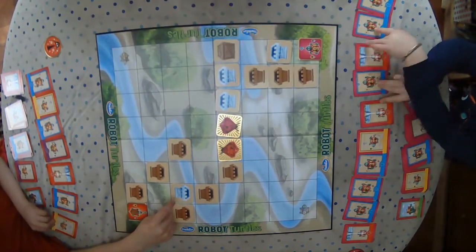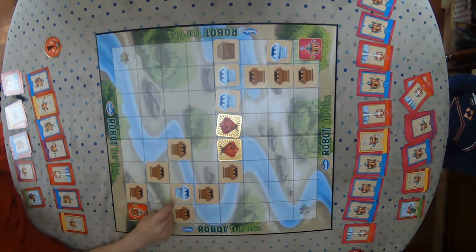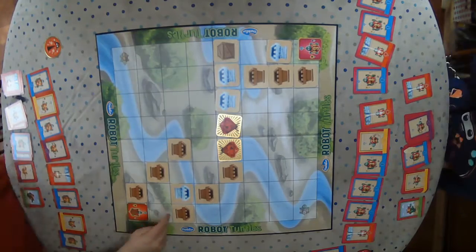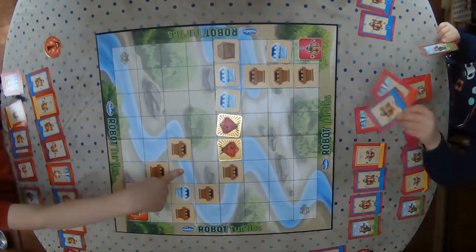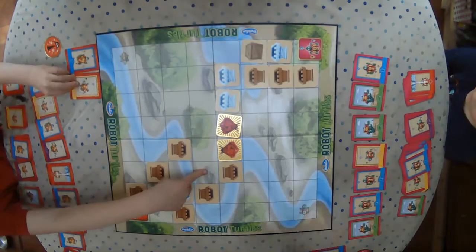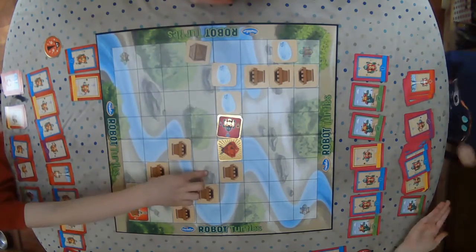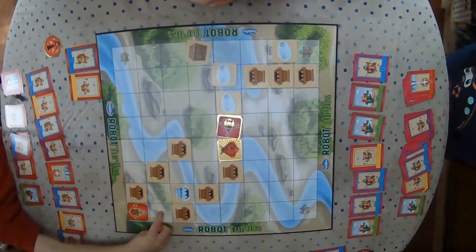To play, the adult will build a maze for the child to figure out how to get their Robot Turtle through to reach its respective gem. An important rule is the child doesn't get to touch anything on the playing field, only their code deck and bug button. These paths can be as simple as an L-shape for young ones, to a complex labyrinth taking up the whole play area with a mix of ice, crates, or obstacles, where a series of code cards are repeated multiple times, utilizing the function frog as a coding shortcut.